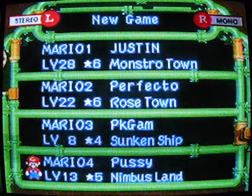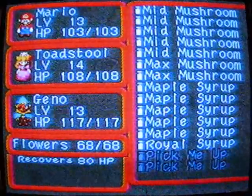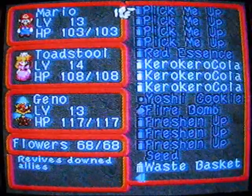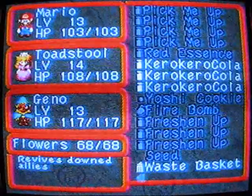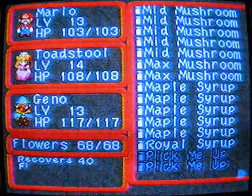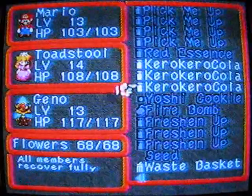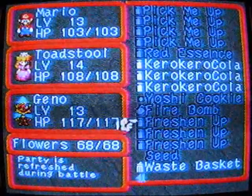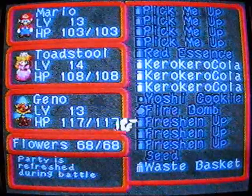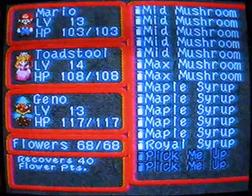Welcome back everyone. The first thing we're going to do today is refresh what we have in our inventory — it was quite out of date. I got rid of the honey syrups and maple syrups because it's a lot easier to recover flower points. I also got a couple of freshen ups, which are like able juices except they work for everyone, so that's a pretty nice addition.